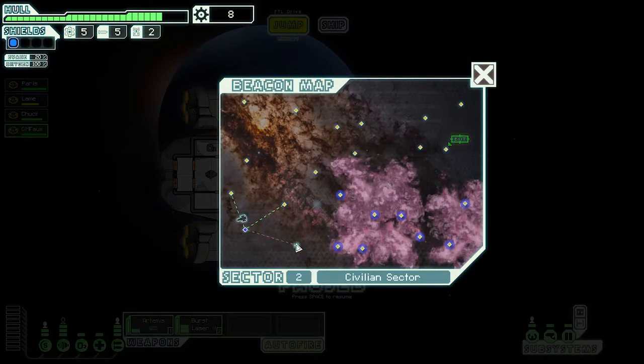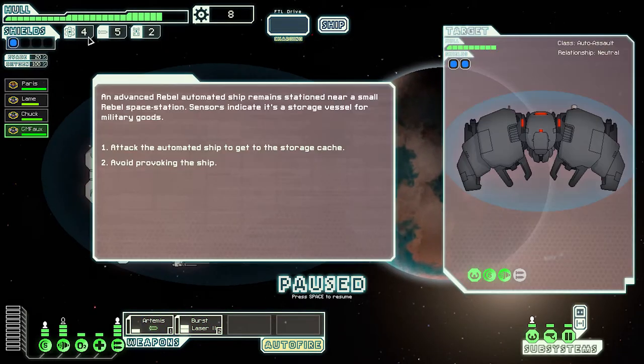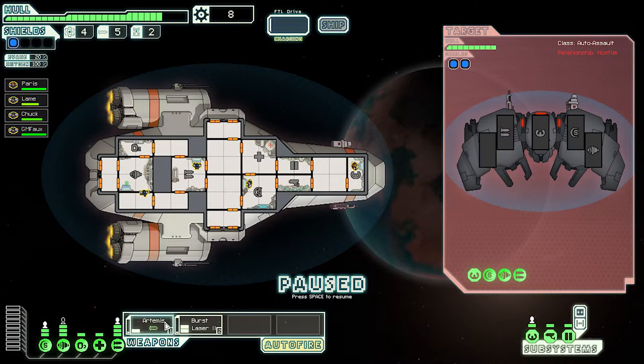Which way to jump? We'll head in towards this nebula — I think the nebulas are pretty cool. We're running a little low on fuel. We get an option to attack an automated ship to get their storage cache. Yes, let's attack them.